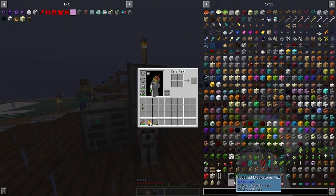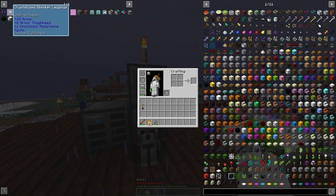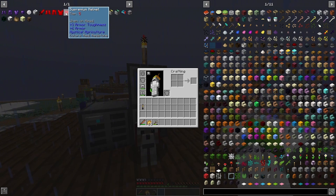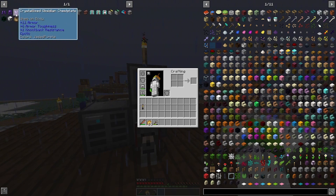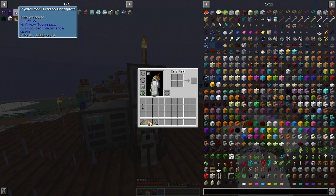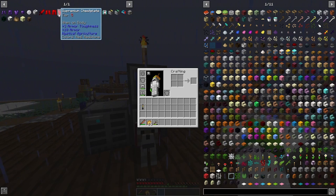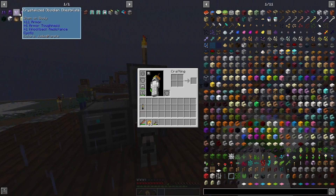I could always go with diamond armor, but I found out that crystallized armor is just as good and might even be better. This gives you plus three armor toughness and plus five, and this one gives you plus ten — so that's thirteen total. This other piece gives you eleven plus six and knockback resistance on top of that. So right off the bat it's really good, and that's without enchantments.